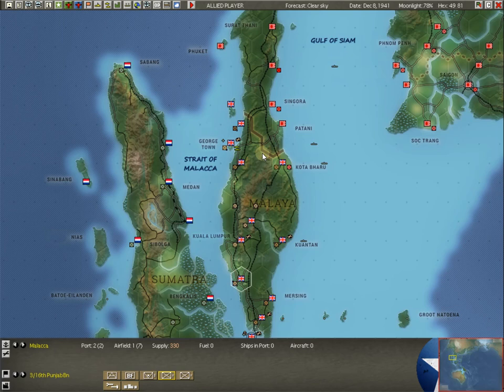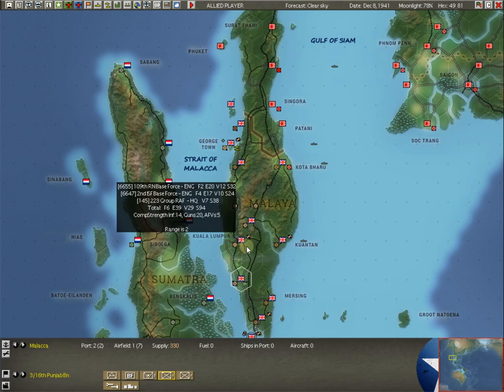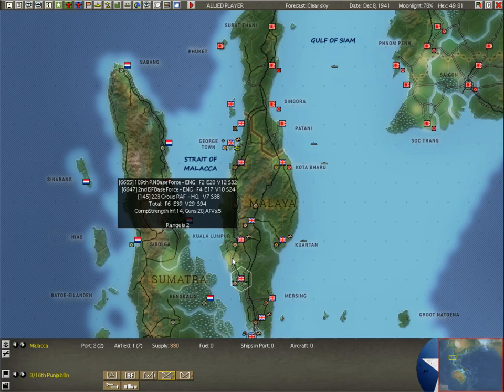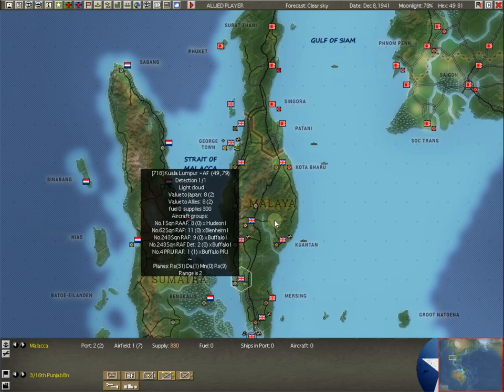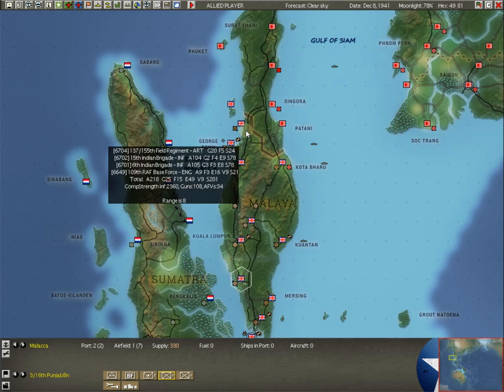The 316th Punjab will come to Alor Star and try to hold for a few days to hold off the Japanese. Once we get the 11th Division down to Kuala Lumpur and hit rebuild unit, we'll have a full division strength there. It's a race against time and you have to be both offensive and defensive with it. Think it through - how long is it going to take them to take certain spots if you leave a blocking force of 28? It may take an extra turn or two.